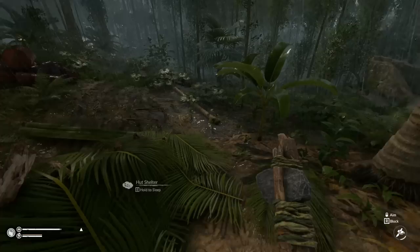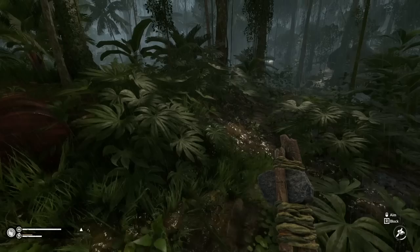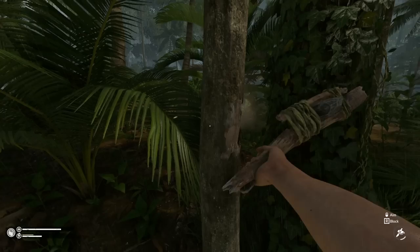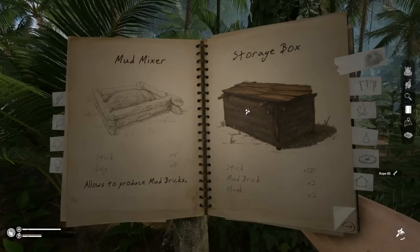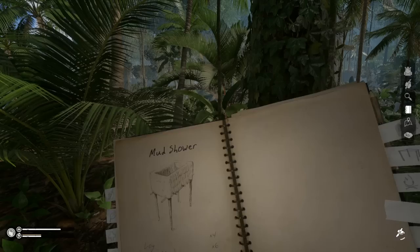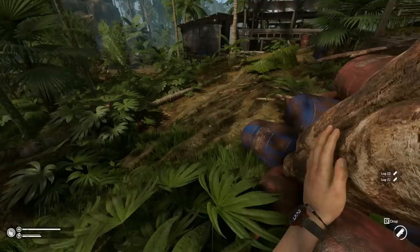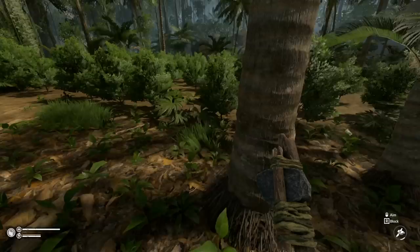We need to get the water situation under control before dry season or we'll be in a world of hurt. I know what I can do — there's a mud item, like a mud still, that I'm surprised I don't have yet. I didn't think it required a recipe but I'll have to look into it. Let me check what I have unlocked: storage box, walls, roofs, doorways, fireside shelter walls... I don't see it yet.